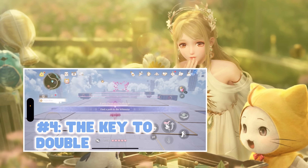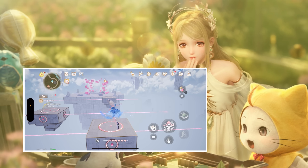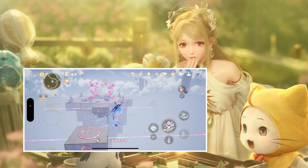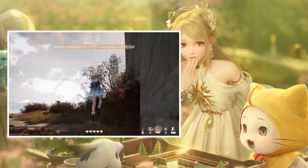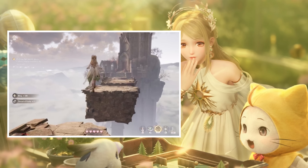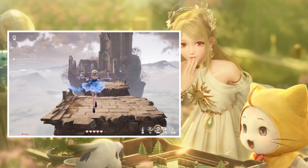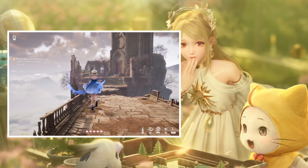You're going to walk, then jump, then while you're up in the air, jump again. On mobile, the jump button is on your screen — you just tap once, then tap again once you're in mid-air. On PC it's the space bar, so press space bar, and once you're in mid-air, press it again. For PlayStation there was some controversy about the control buttons, so that is subject to change until official release.